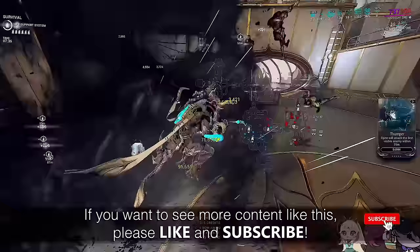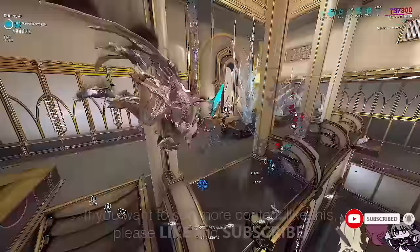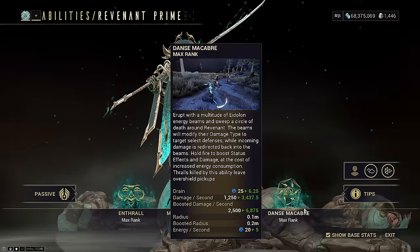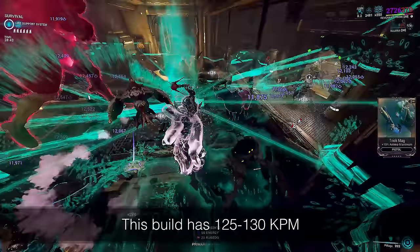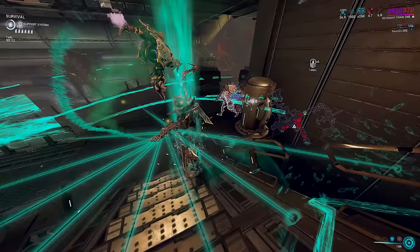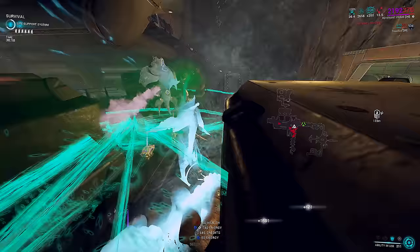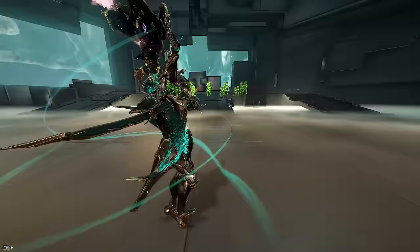Welcome back. We have perfected Revenant. Many use Revenant as a weapon platform, some use him as a Reeve bot, and once upon a time many tried ability DPS using his fourth ability - Danse Macabre. It's one of the oldest build concepts for Revenant, however Danse Macabre was always seen as too weak or too energy intensive to maintain. It was not a viable long-term Steel Path DPS tool. Or was it? Today I'm going to show you a 125 to 130 kills-per-minute Danse Macabre that destroys everything on Steel Path.